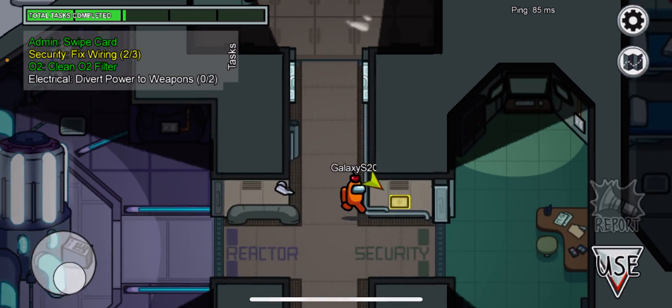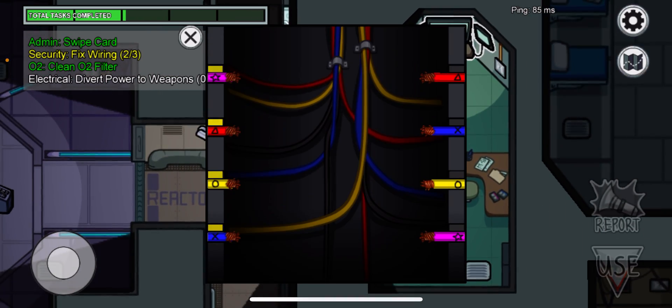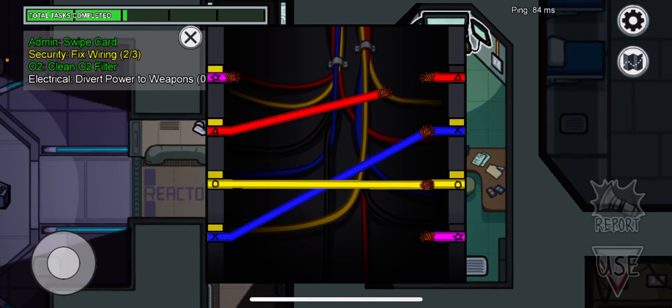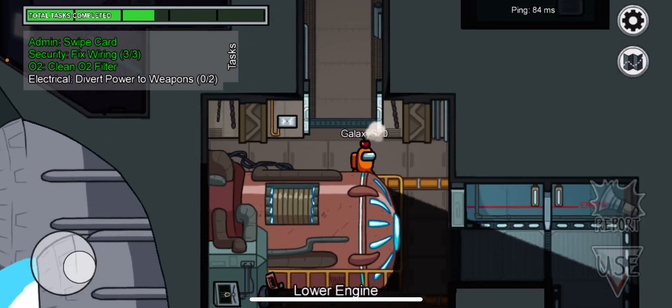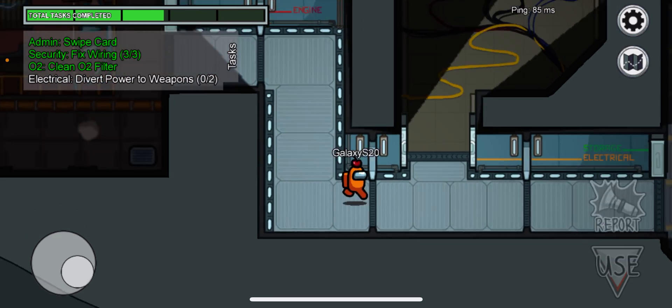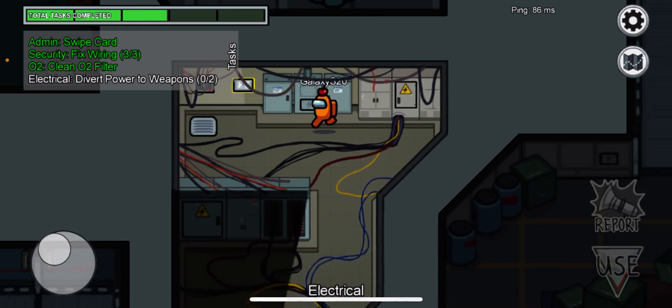Now I should be able to go to electrical. Another strategy: you can speed on your tasks, or you could tell the whole crew that you're following someone — if you do that, they can't kill you because the crew will know. You need to make that clear.